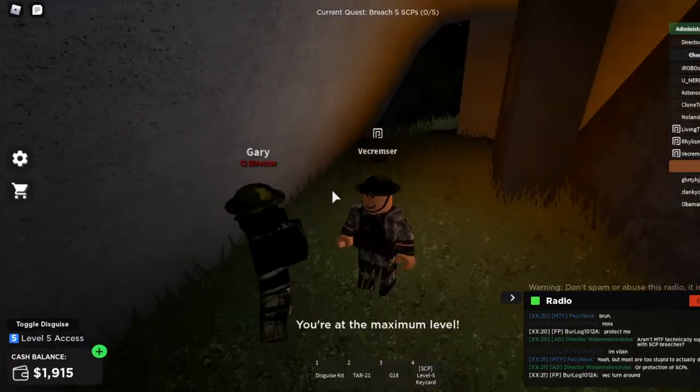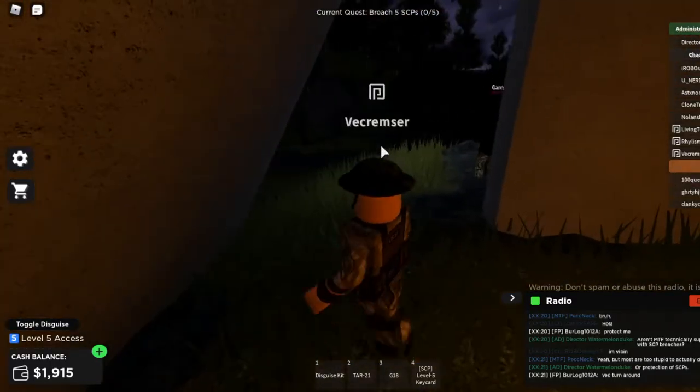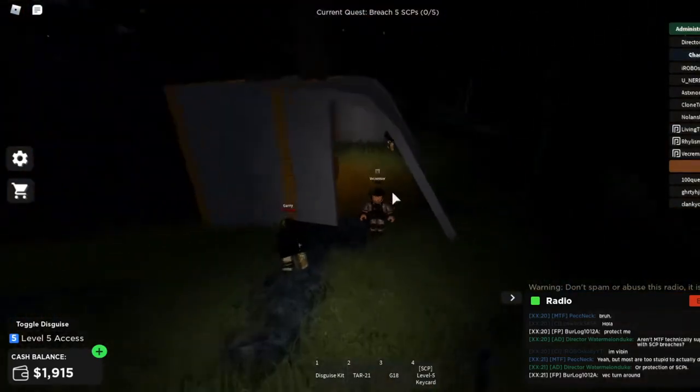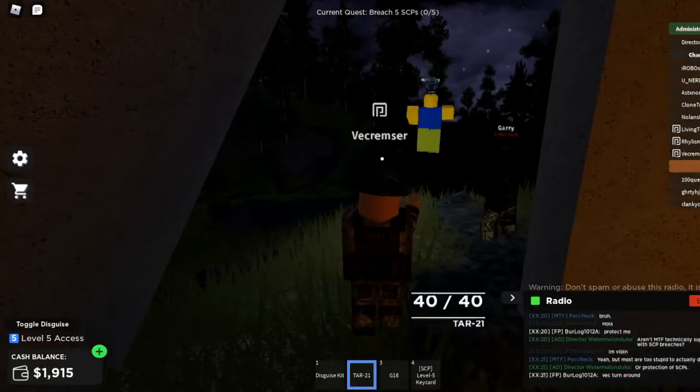This guy is the one you speak to to rank up when you get credits. As you can see, he'll tell you you're at the maximum level. And this is actually the primary way that I get credits — by going to the warehouse and getting boxes. So what I'm going to do right now is show you guys where it is. It's actually really easy to get to the warehouse.